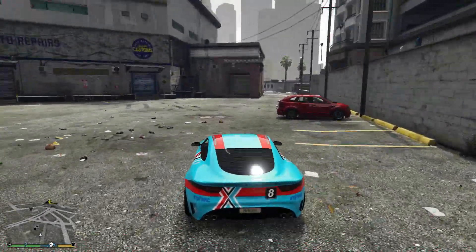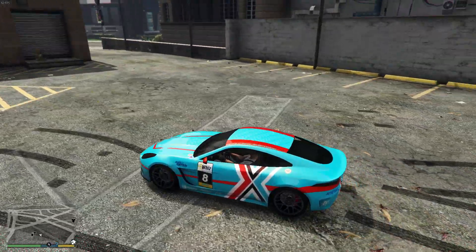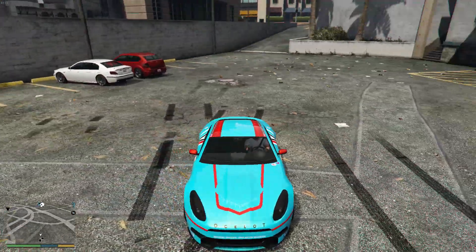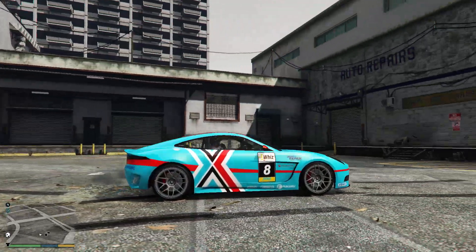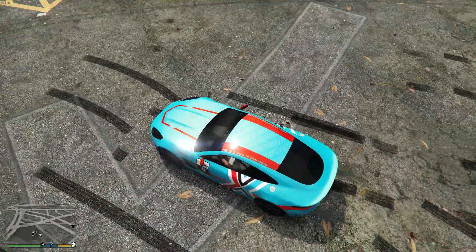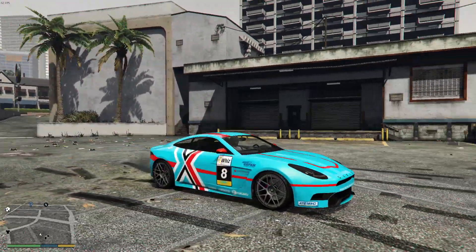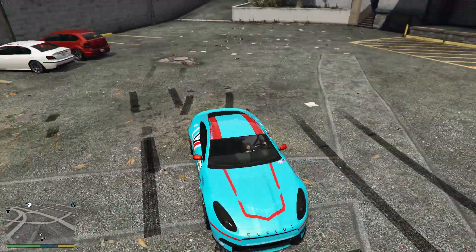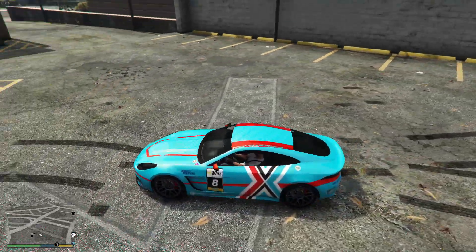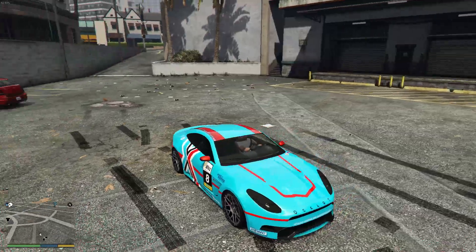Hey, what's up guys, it's Saints Fan, and today I want to show you guys some really awesome paint jobs for the brand new cars in GTA Online: the Drift Tampa and the Ocelot Lynx. Now I know the Ocelot Lynx is kind of overpriced and I'm sure a lot of people didn't actually buy it, so I only have a few. The majority of the paint jobs in this video are for the Drift Tampa, but I actually have some paint jobs that blend with the liveries, and I think if you are going to go with the Lynx, that's definitely one of the best ways to go about it.